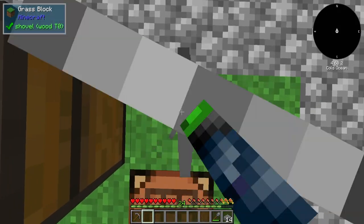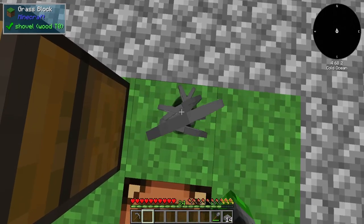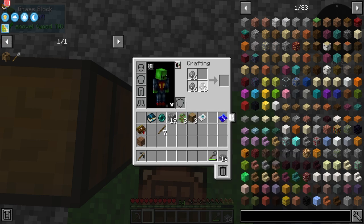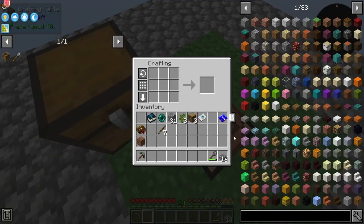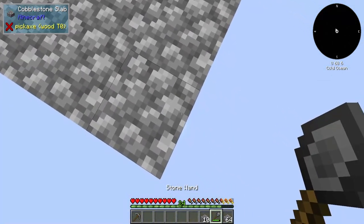We're gonna need a section of the base so that we can go ahead and put in a cobblestone generator, because this method here — while we don't really need to do anything and just shift right-click to get pebbles — it's not really a good alternative. So as you can see we do have a lava bucket here and some ice, so we're gonna go ahead and use up all of these and kind of go out this way.